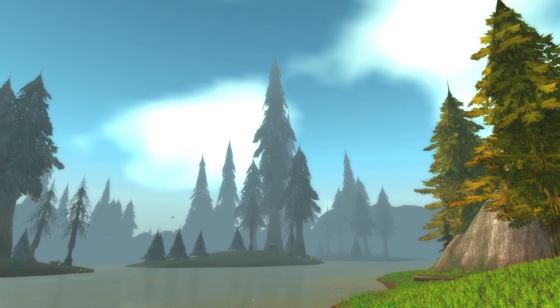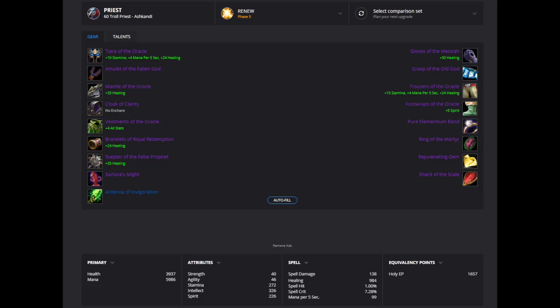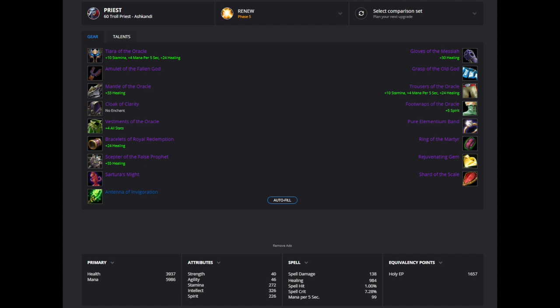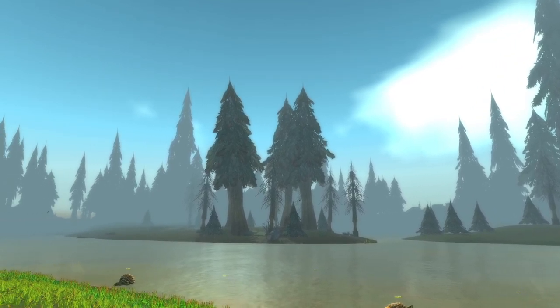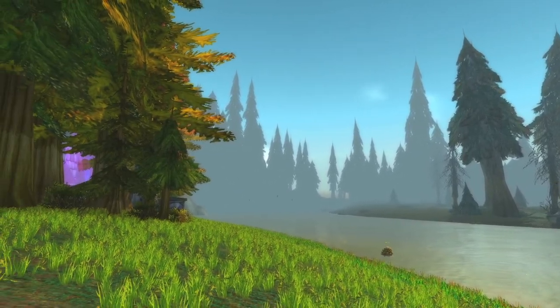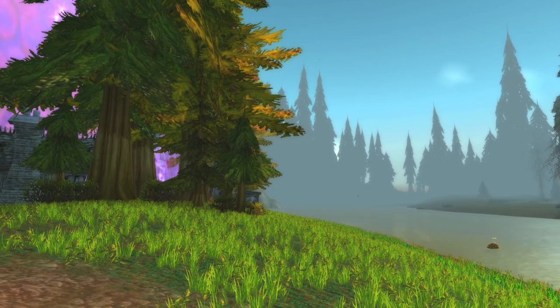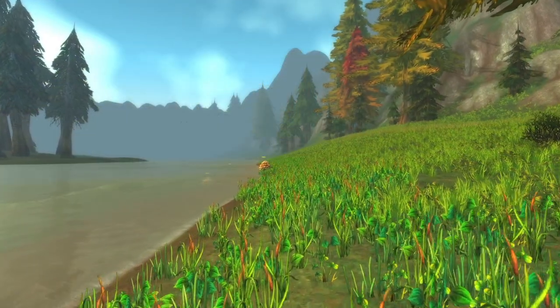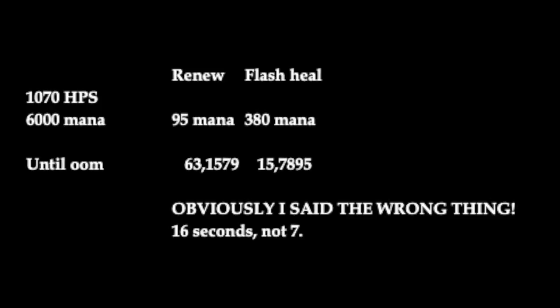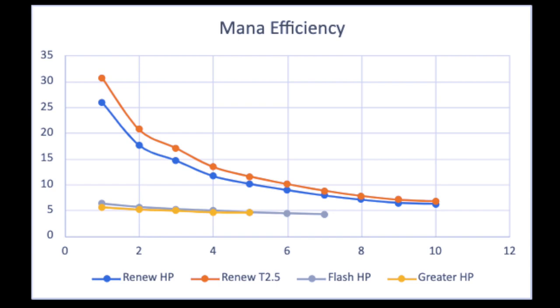But what could we have achieved with Renew instead? Supposing again that we have phase 5 BiS gear but for the Renew build, we could have reached 1071 HPS with rank 3 Renew, and this would have a mana efficiency of 17 instead of 4.22. This assumes we would spam Renew out on every single global cooldown to players in the raid — you could not do 1071 HPS to a single target. But sometimes 20 people are taking damage at once. With a mana pool of 6000, we could sustain 1070 HPS for a minute using Renew, or for less than 7 seconds using Flash Heal. Renew is an insanely mana efficient heal, but this is partly because of tier 2.5.